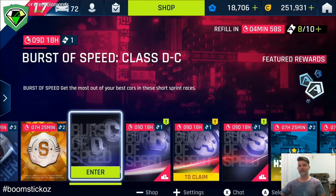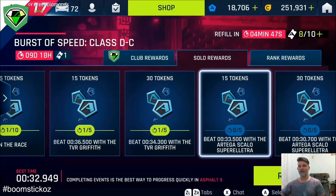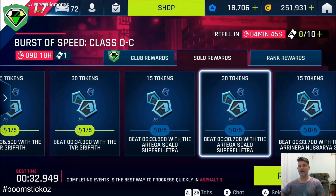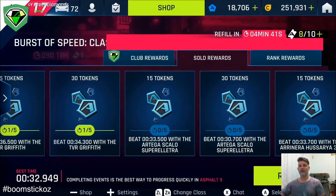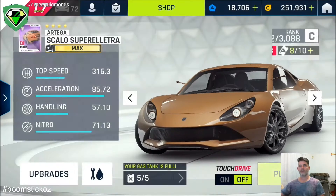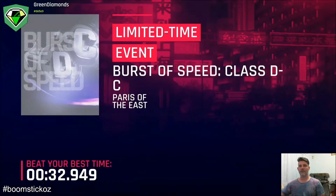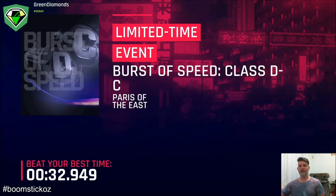Hi everyone, Boomstick here from the Green Diamonds back with another video. We're looking at Burst of Speed 2 and the Class DC. I'll be driving the Scarlo in this one and we need 30.7 seconds or below. So let's go for the token run. Here's my Scarlo — she's maxed and I think I got two Epic import parts from the Riot last time, so that's where it's sitting.